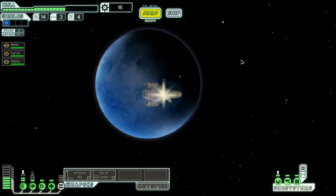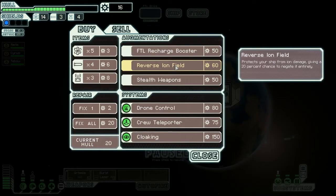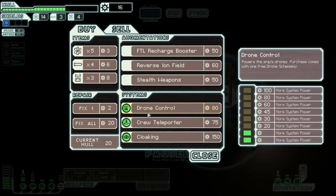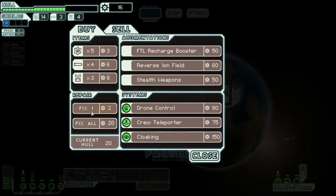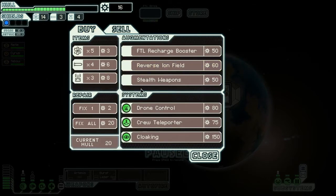Store over here. Transmission from a nearby planet indicates an outpost below which offers supplies to travelers. You send down a away party to check it out. I don't really have anything to sell or buy — I don't even have enough to buy anything. Repair a little bit.